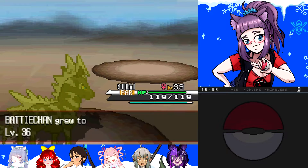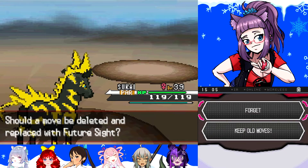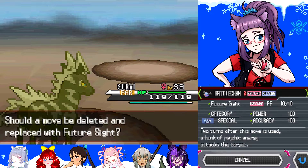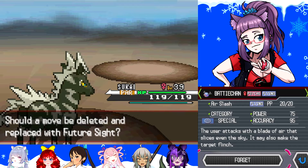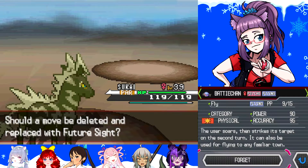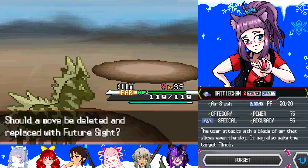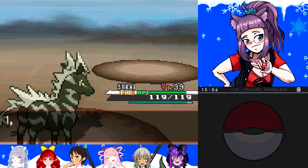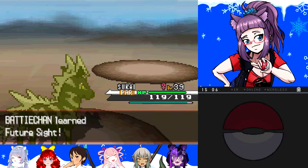It's got a really interesting sound. Batty's level 36. Future Sight can be a good move — it does 100 damage. Air Cutter does 55, Air Slash does 75, Fly obviously does 90. You know what, maybe I'll get rid of Air Cutter. There we go. Future Sight.